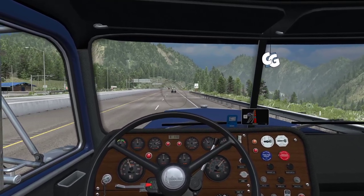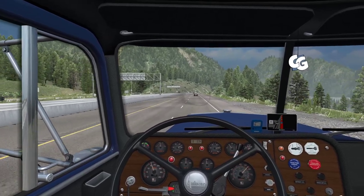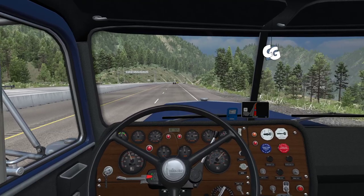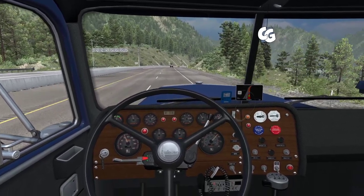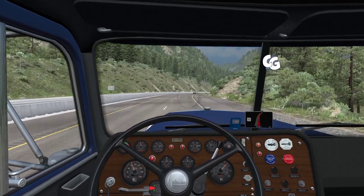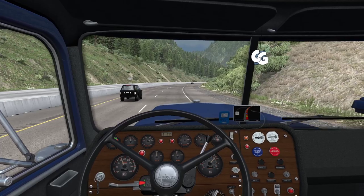Normally in the default map I would need to slow down for bends, because the default map has been squished and compressed due to the scaling — so the curves are more aggressive than they should be. But these highway adjustments by Sierra Nevada are an absolute game changer. This is what I'm looking for when driving on a highway — those very gradual, relaxed bends where you can stick to the speed limit without risking tipping over.